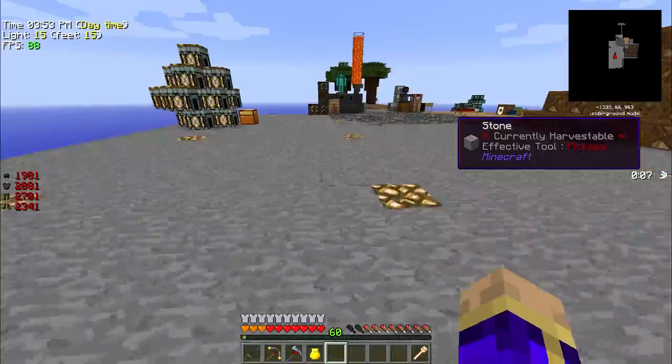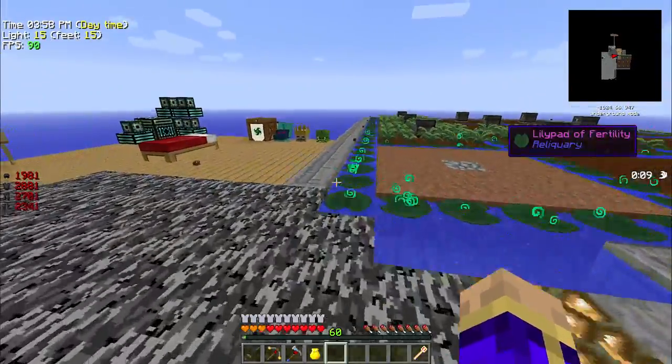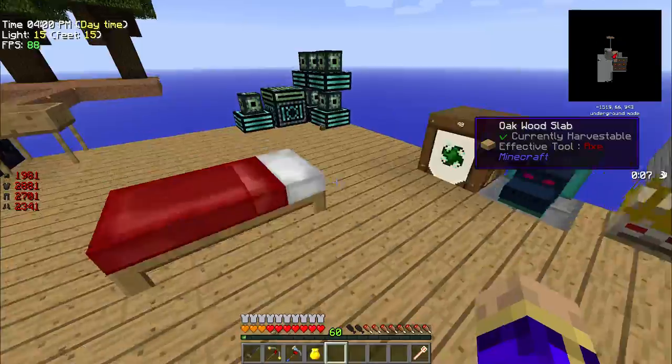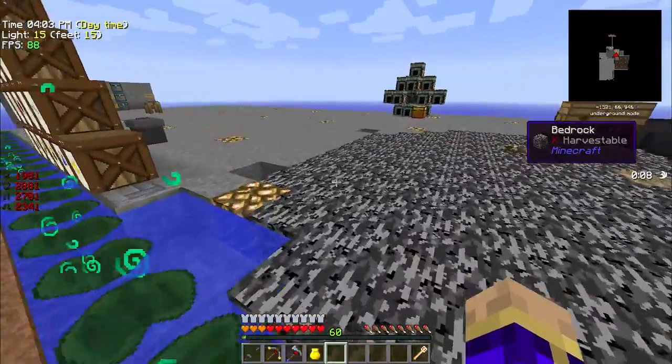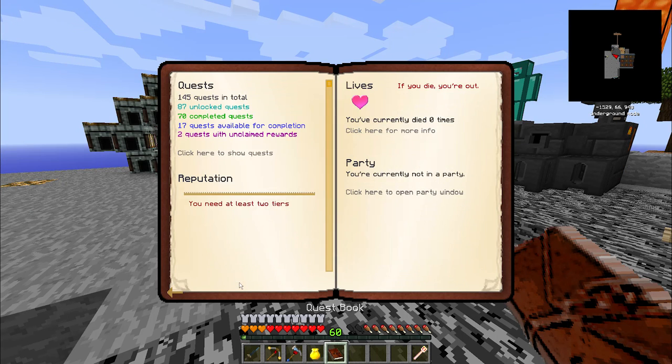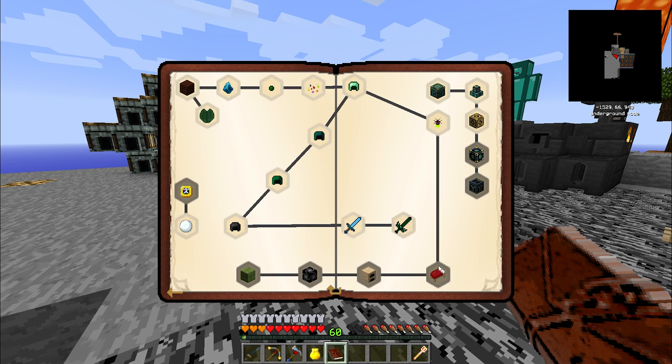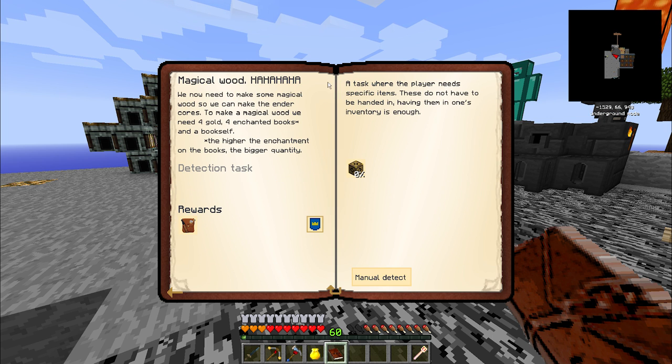What do I want to accomplish today? I'd love to get to the Urgas because I want to get some Ghast Tears. However, there are a few things I want to take care of beforehand. Primarily on that list is the Extra Utilities questline in Challenges of the Beings to make magical wood.